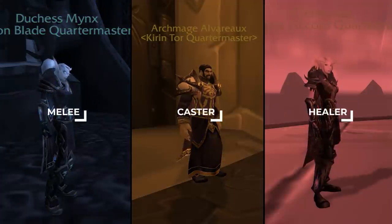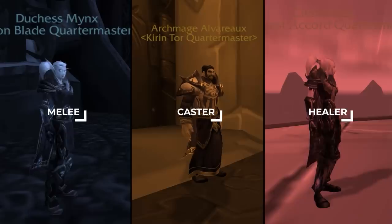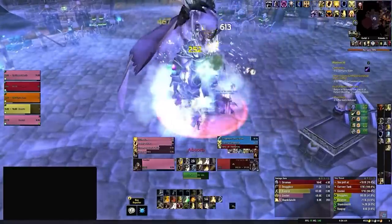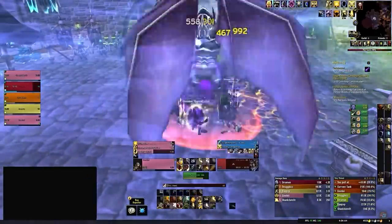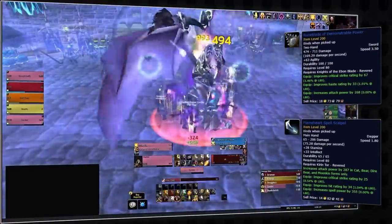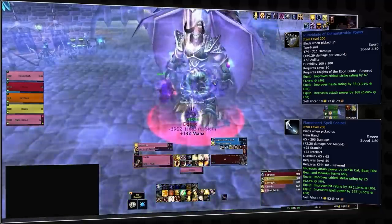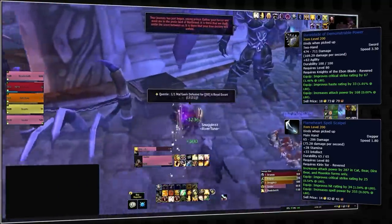For PVE players, the first tabard they would pick up would be based on their desired helm enchant. So melee players would go with the Knights of the Ebon Blade, casters with the Kirin Tor, and healers with the Wyrmrest Accord. For both melee and casters, these enchants feature crit rating, whose value is reduced through resilience. So in the context of PVP, it's likely that most players will prefer Wintergrasp enchants to these reputation rewards. You might want to consider prioritizing reputations based on the weapons offered. These weapons are the equivalent of blue heroic dungeon drops — they're not good, but in the early hours of hitting 80, it's quite possible this may be the first weapon to replace your green quest reward.